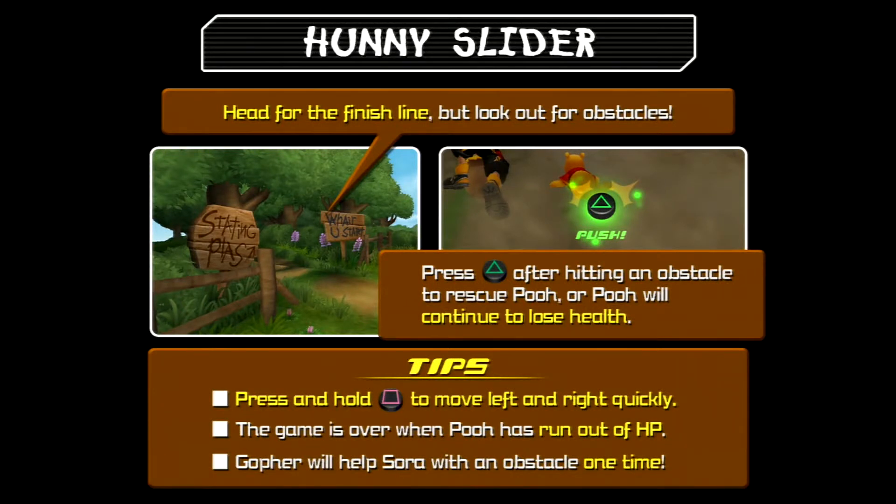Honey Slider: head for the finish line, but look out for obstacles. Press triangle after hitting an obstacle to rescue Pooh, or Pooh will continue to lose health. Press and hold square to move left and right quickly. The game is over when Pooh has run out of HP. Gopher will help Sora with an obstacle one time. Alright, ready!